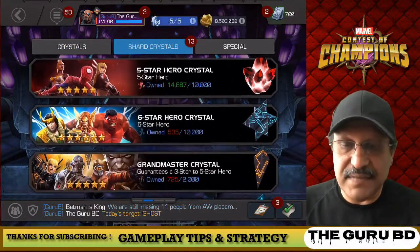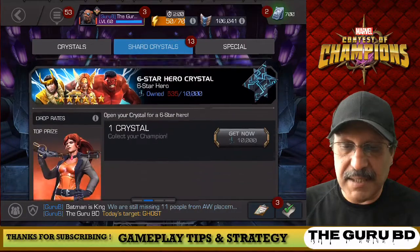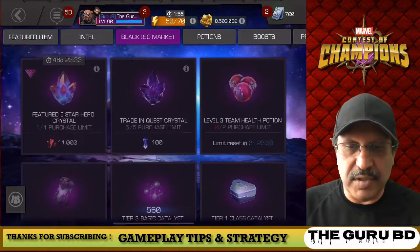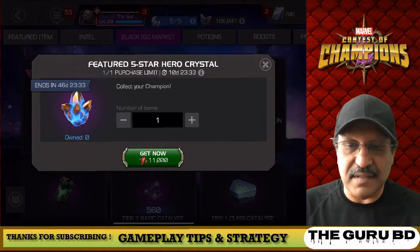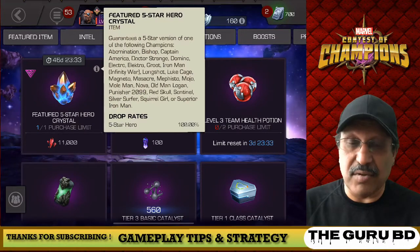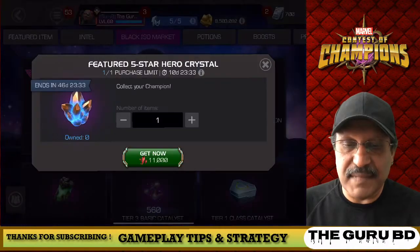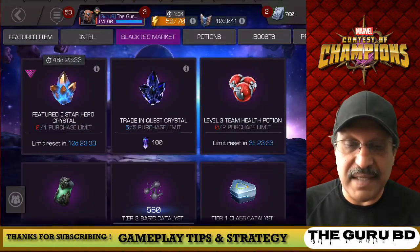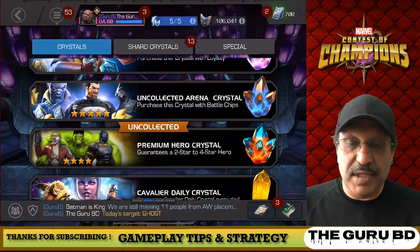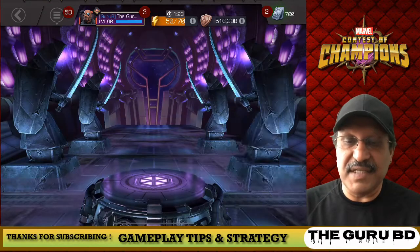Instead of opening the regular five-star crystal, because we have that monthly subscription, we're gonna go into the iOS market and purchase the five-star hero crystal featured. That's 11,000 shards as opposed to the normal 14,000 or 10,000. So we have a chance for a five-star champion — hopefully a better one than the regular five-star champions. I normally just pop the regular five-star crystal, but I just wanted to see what this featured five-star has to offer.